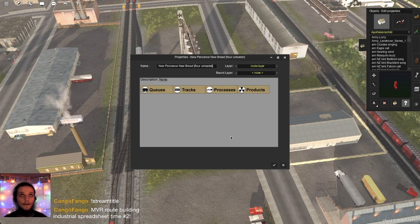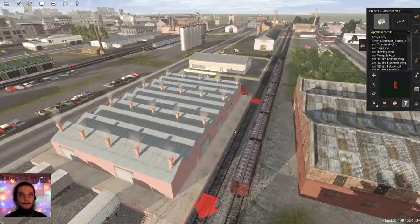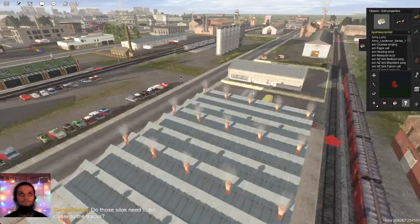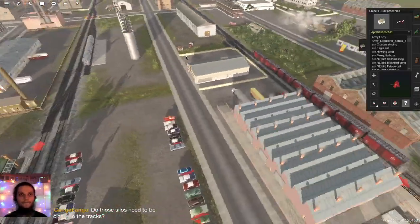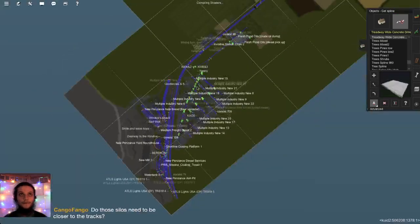I'll do a little bit of detailing but I don't want to take too much time. Let's copy out the name — NewPanzant's NewBread — and then we need in square brackets: bread loader. There's the stream title. As for getting the flour from here over there, maybe a conveyor would be a good solution.